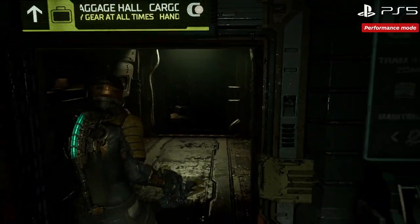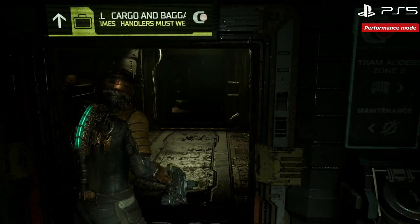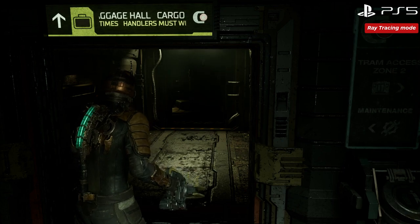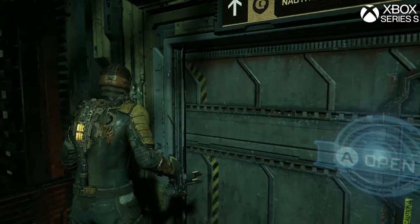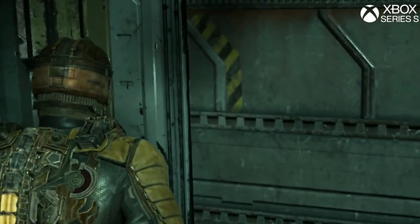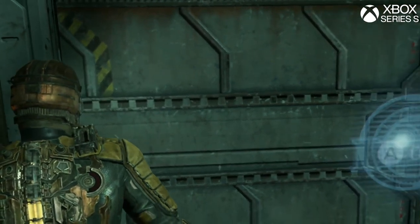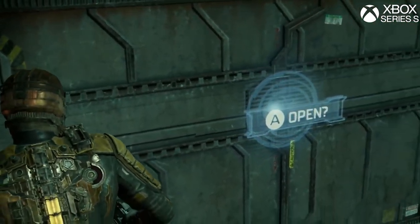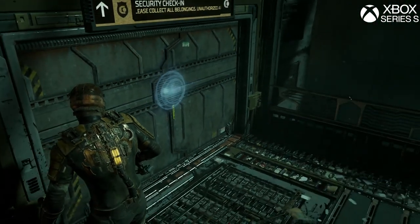These appear worse on PC than consoles, and can be more pronounced with motion vectors in FSR and DLSS on PC. But the Xbox Series S is affected the most, due to its very low texture filtering causing flaws and surfaces to fade into a muddy soup at times at close range, alongside some of these blocky textures — which may be related to the FSR 2 engine implementation — but the console itself also suffers from a lower memory pool.